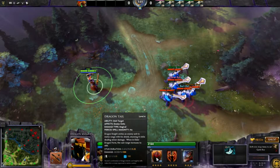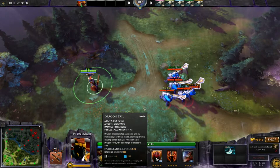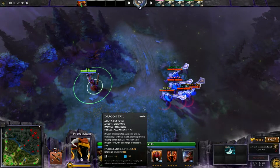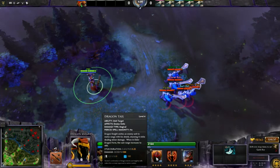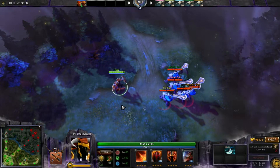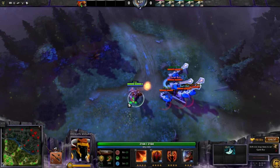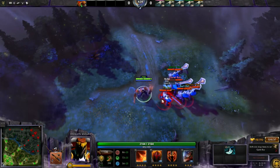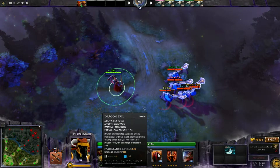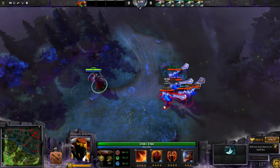When in elder dragon form, the cast range increases by 400. Stun duration is 3.25 seconds on level 4 and damage is 100 on level 4. Cooldown is 9 seconds and mana cost is always 100. As you can see, I'm now in normal form and when I want to stun I need to go basically really close, and I will stun the enemy hero for 3.25 seconds and deal 100 damage.